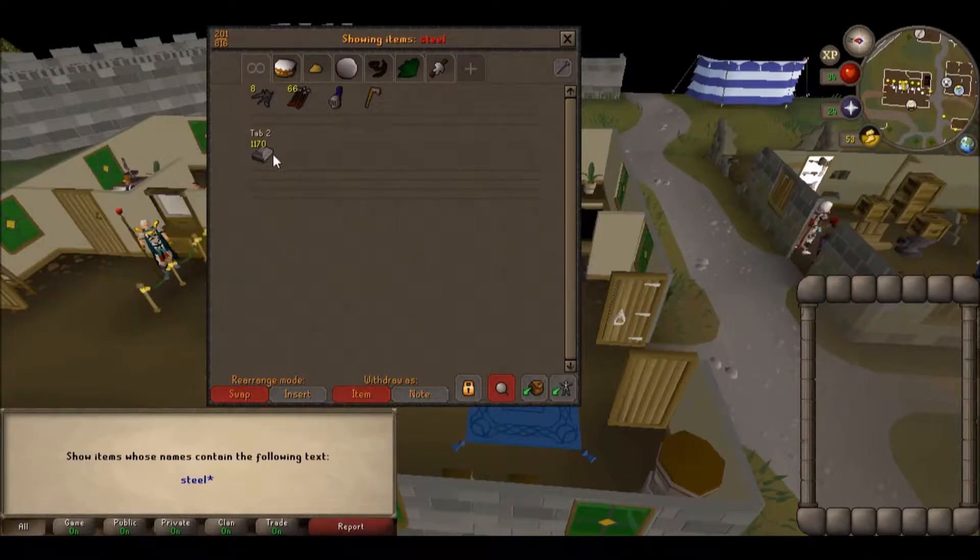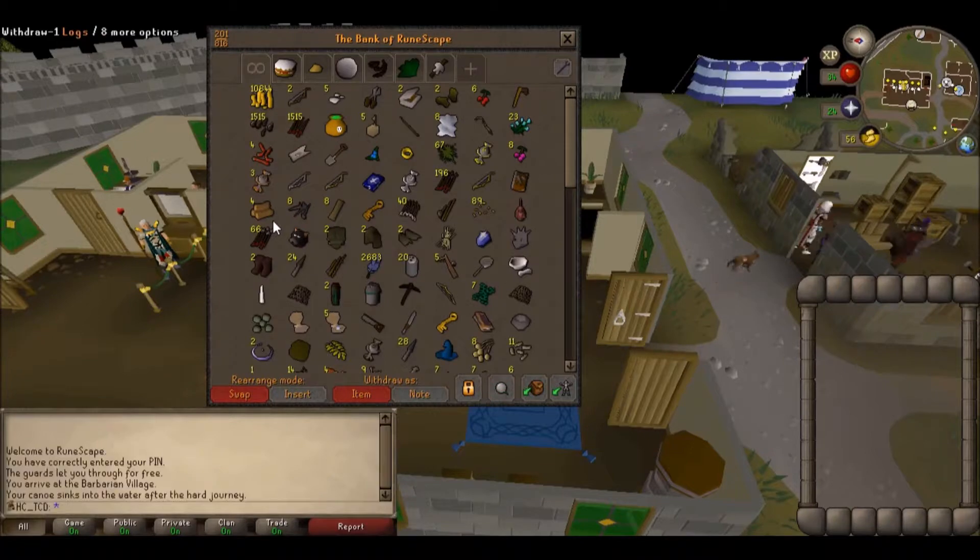I don't know if you guys can hear this, but there are people working on the roof and it's loud as fuck. Coif, ruby ring, and then we've got to find a black axe. We've got 1170 steel bars, 8 steel nails — my goal is to get about 500 steel nails, 500 steel knives, and the rest into plate bodies.